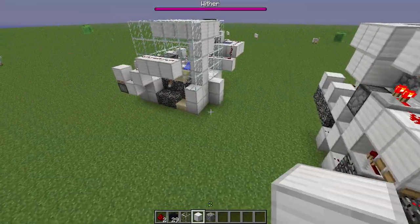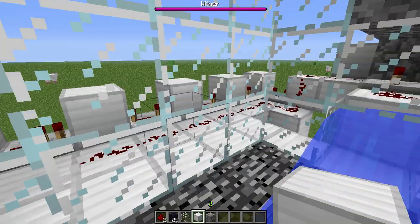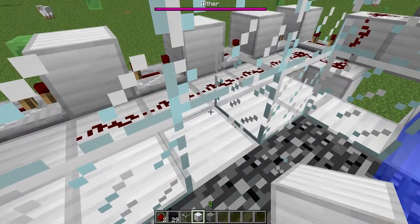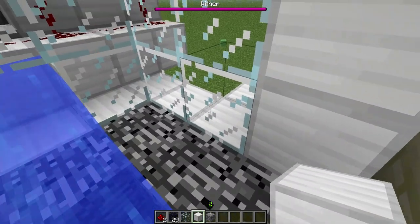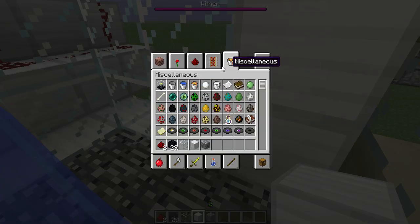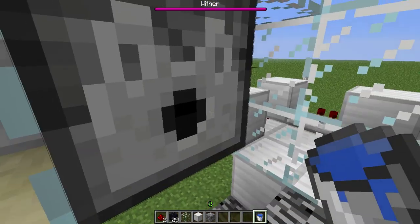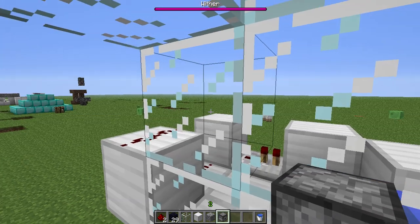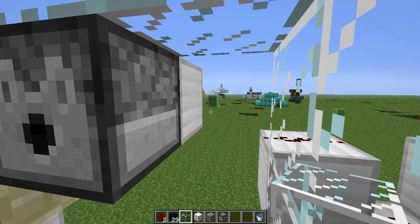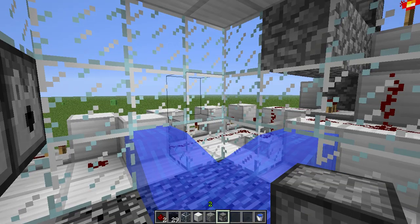Now quickly, to show you how to make the change: the first thing you do is come down in here, break out a spot here, place a block in the back, break out a spot here, place a block in the back, get out some water, and place the water here and here. You can quickly see that that is going to be where the obsidian forms.